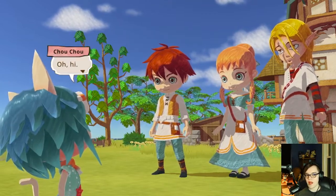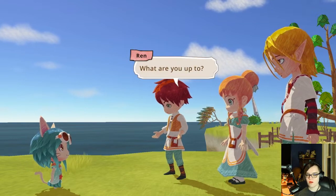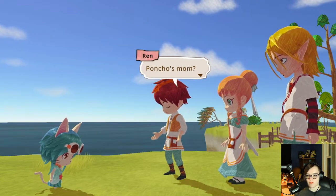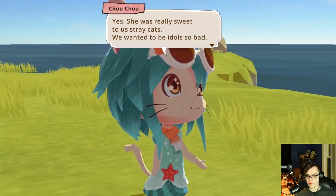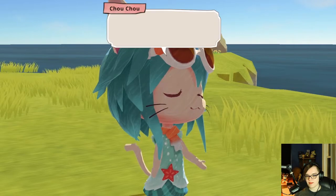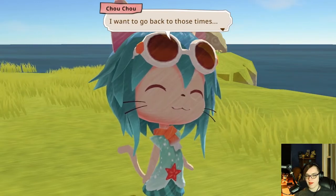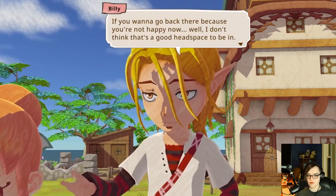Hey, Choo-Choo. Hi. I've just been thinking about the times I spent with everyone out in the field. The tavern owner — Poncho's mom? Yes, she was really sweet to us stray cats. We wanted to be idols so bad. She would tell us, 'You won't become beautiful if you don't get your nutrients.' That cat food over rice dish was what she gave us to help nourish us into good health. I want to go back to those times. If you want to go back there because you're not happy now, well, I don't think there's a good headspace to be in.